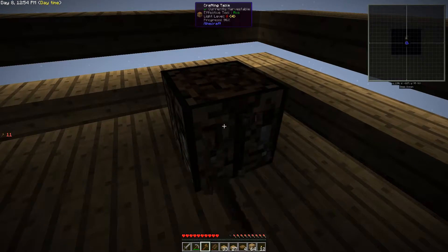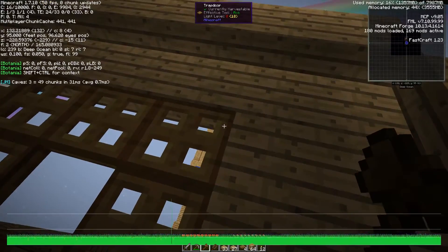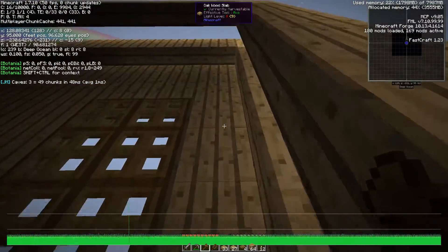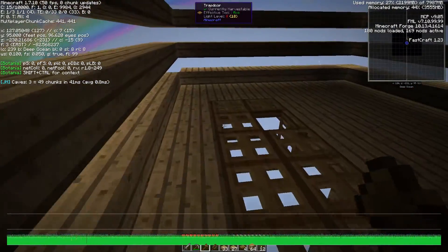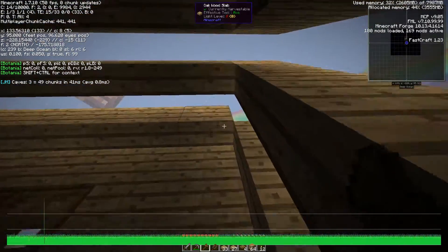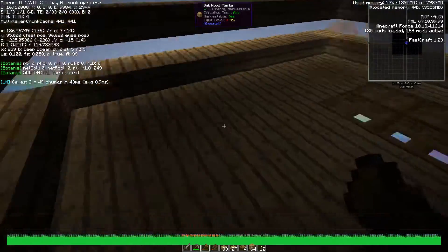There's a little bit of light bleed down here. Let's see if we can do anything to fix that — let's check the light level. Boop boop boop — deep ocean! Yeah, it looks pretty good. I think we'll be okay.